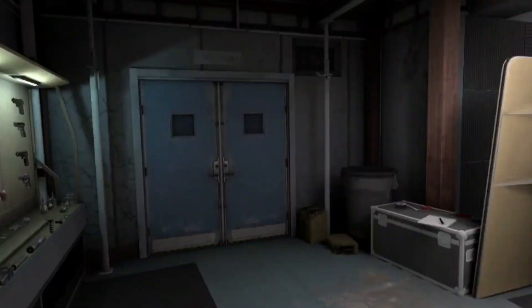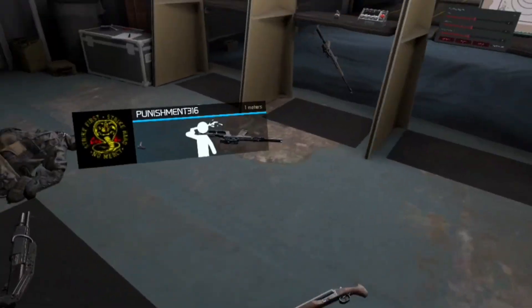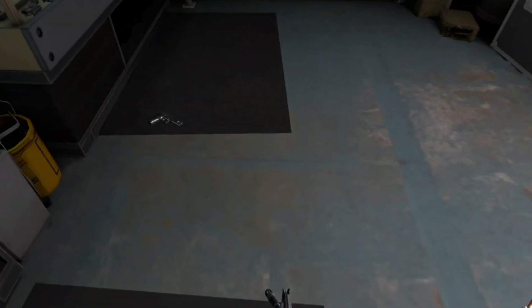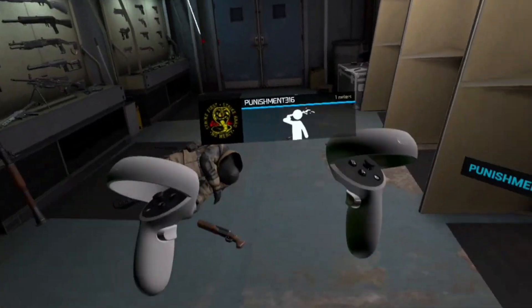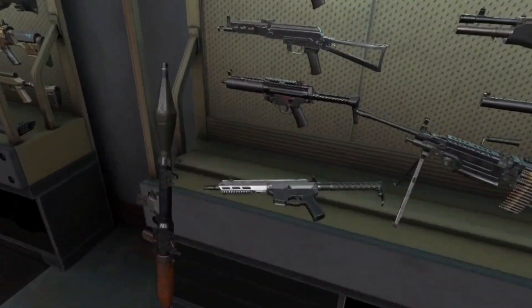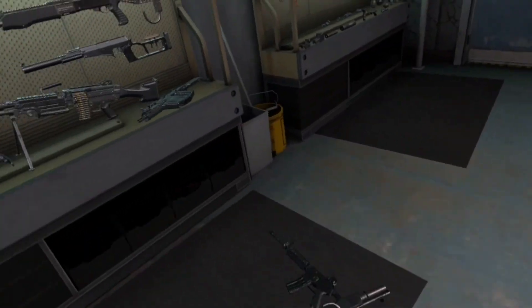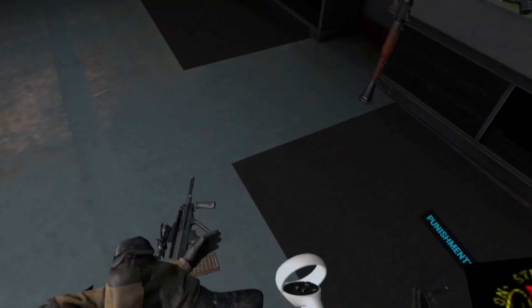Oh yeah, this gun has a scope too. Bodies actually ragdoll now. You also get a death image for killing yourself — when you kill yourself, you actually get that image now. You also have the Oculus Quest 2 hands now. When you kill yourself... bodies ragdoll and freeze.